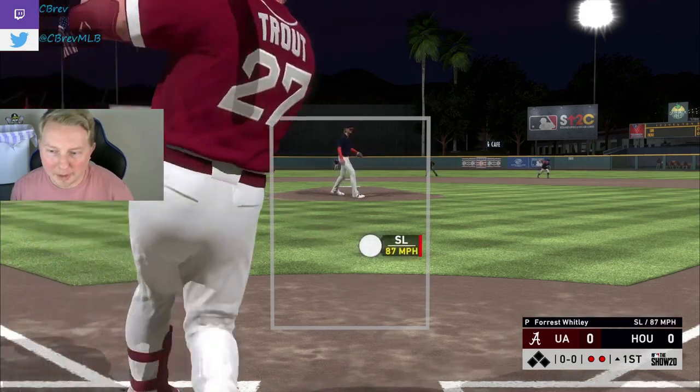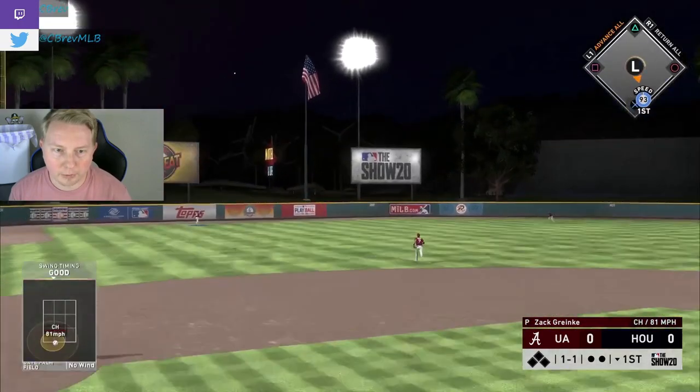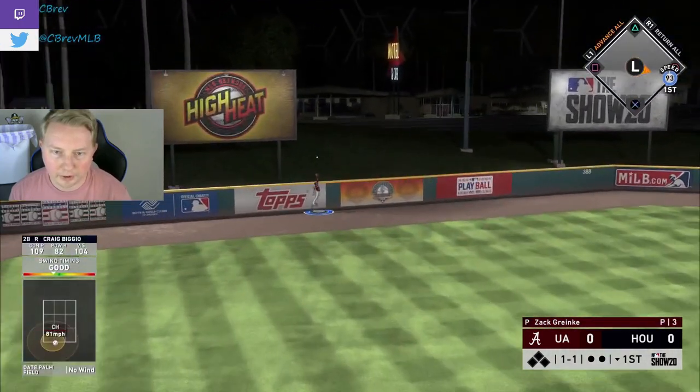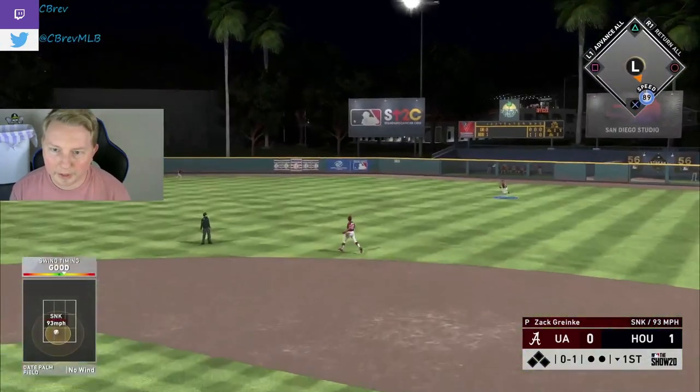3-2. He waited back too long. Two strikeouts for Forrest. Prestigio starting it off right — I think it's a dinger. That's right, man! Let's go! Into the gap in right field, I think.